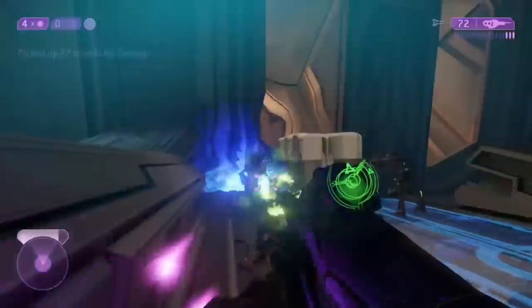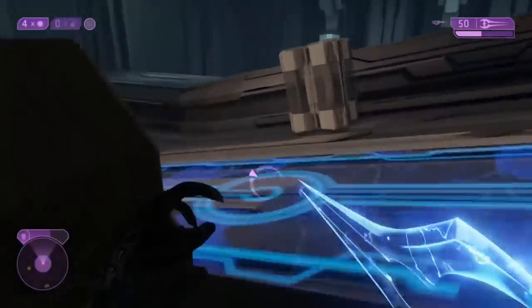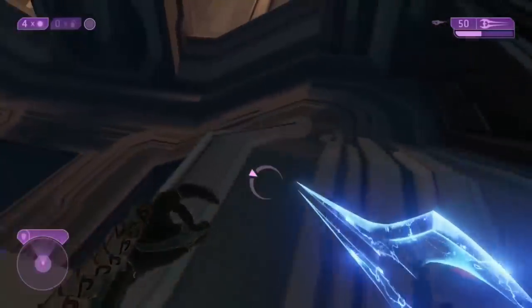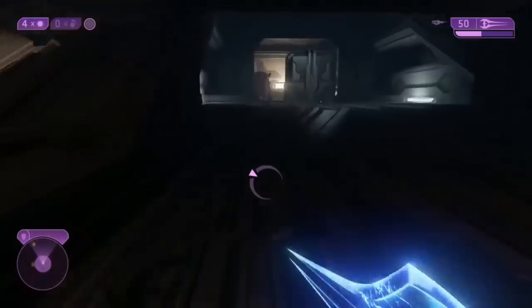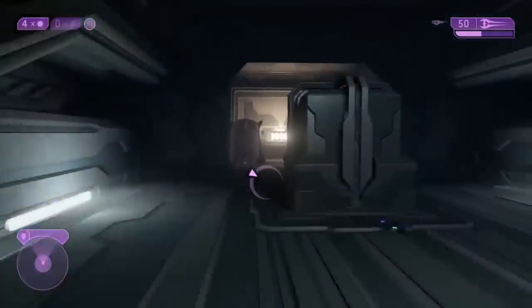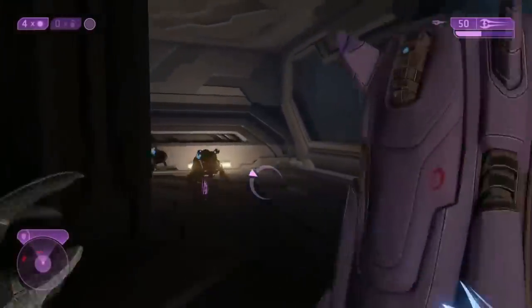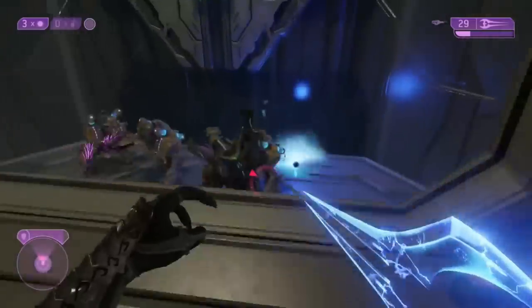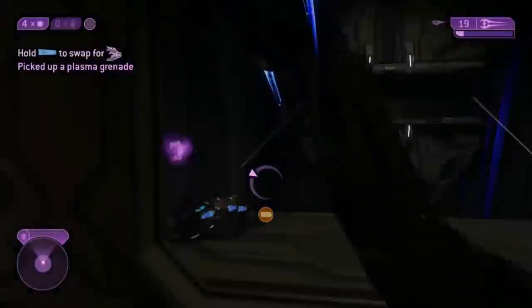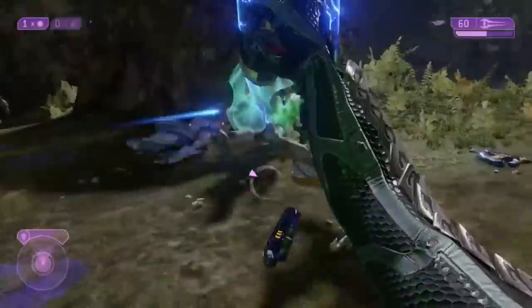Within the Covenant military, use of the Energy Sword is not restricted to aristocrats. Sangheili miners are generally not permitted to wield the sword because of the high regard in which it is held, though exceptions have been witnessed. It is unknown whether this extends to majors, as at least one has been witnessed using an Energy Sword. Storm Troops, Ultras, Zealots, Generals, Special Operations, Stealth Troops, and Honour Guardsmen commonly use Energy Swords.